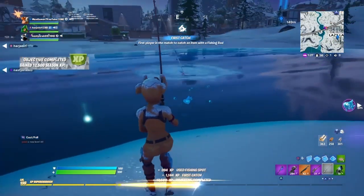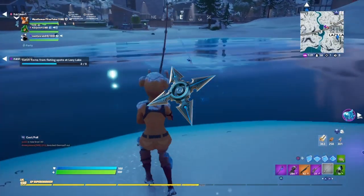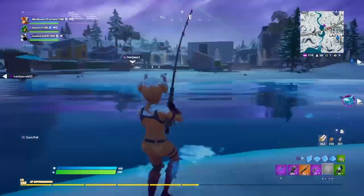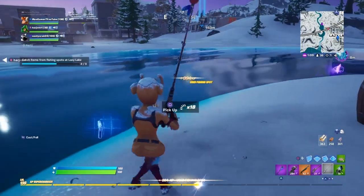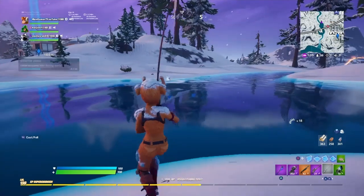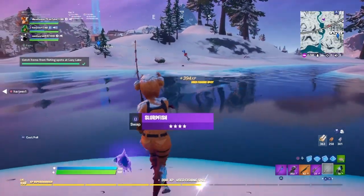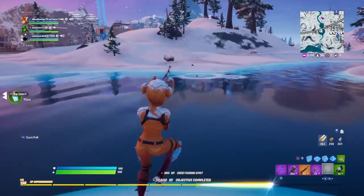At the number 2 spot we've got the Snow Star, and this back bling is pretty cool — I never really see it in-game either. It's just one of the back blings that no one really reps; everyone usually just wears the most overused back blings in-game. This is pretty similar to the number 3 spot, but just if you want to be one of those players that really stands out and is original compared to everyone else, then definitely try this combo with the Spark Plug.